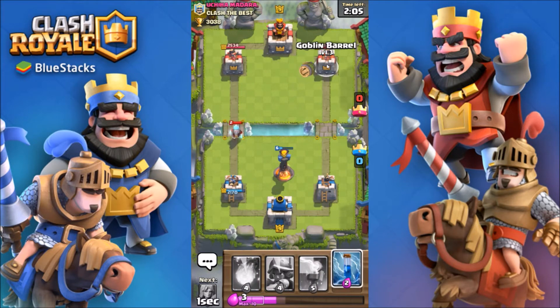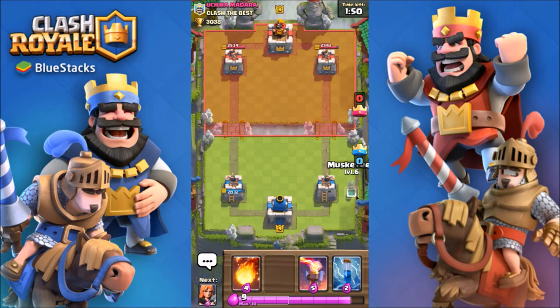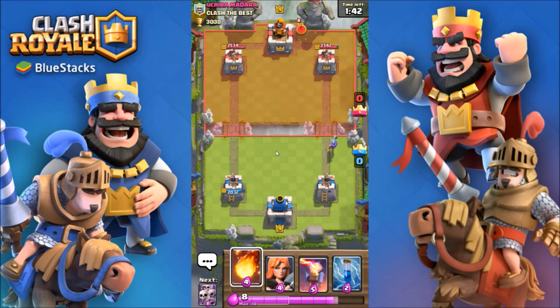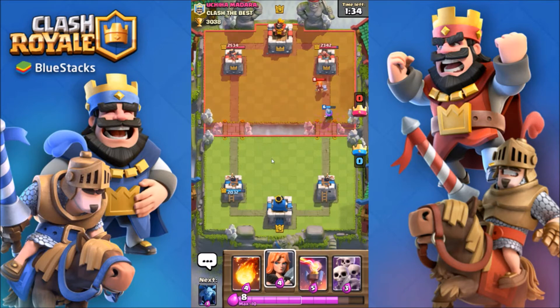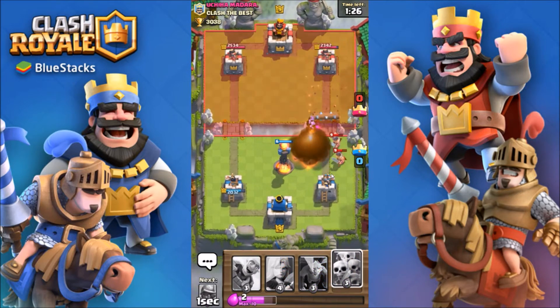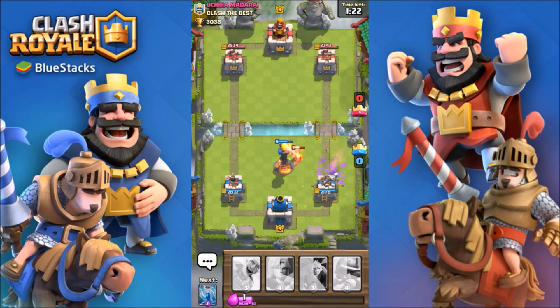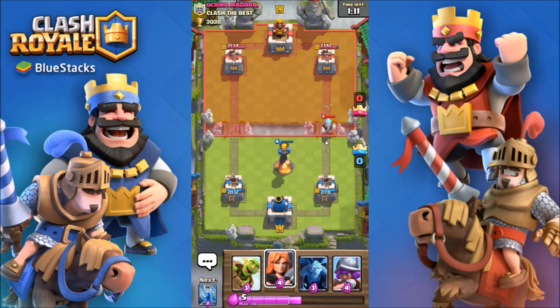Let's put a goblin barrel — let's have his zap ready. I can sense a tie coming. Musketeer — he might push on this side. Oh, can my musketeer get there? Zap — she barely can't get there. We just gotta keep using this inferno tower against — that's a decent fireball. Why did they go to the side? The valkyrie pushed him. This guy has arrows for my goblin barrel. Elite barbarians — so this is probably gonna be a tie.